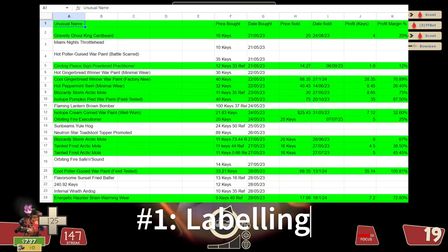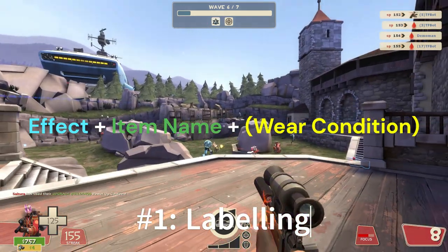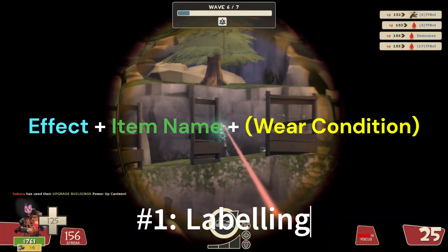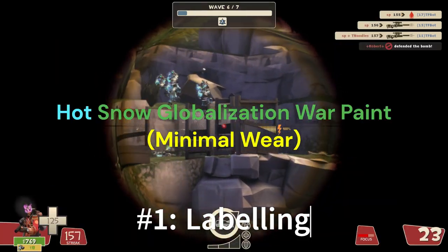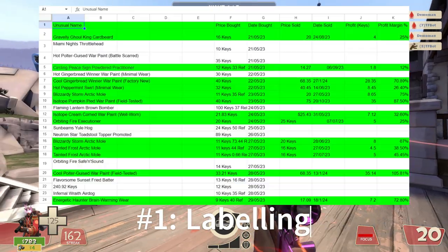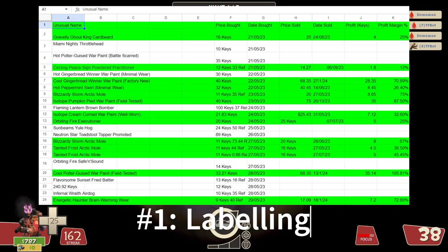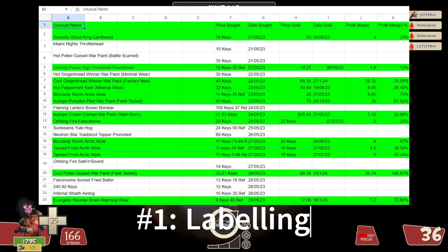Now in the A1 slot at the very top left, you're writing 'Unusual Name.' You're going to input the unusual name here and put it by effect first, item second, and if it has a wear condition, then that third. For example, you will write 'Holy Grail Zoom and Broom,' 'Terra Watt Team Captain,' 'Hot Snow Globalization Warpaint, Minimal Wear.' Next, go into the F1 slot and write 'Price Bought.' We put it all the way to the right here because we have to leave space for very long unusual names, or else it won't fit and your spreadsheet will be messy.